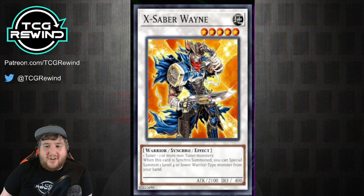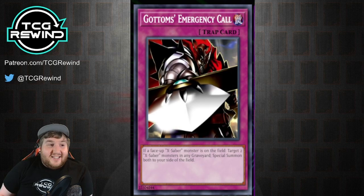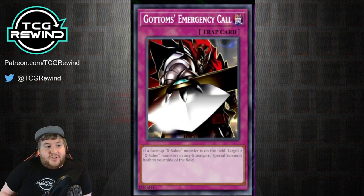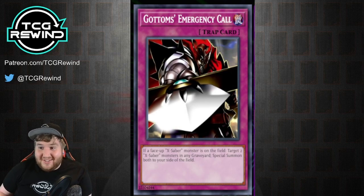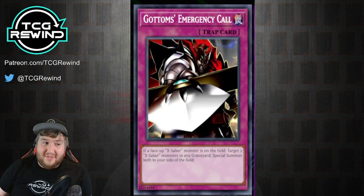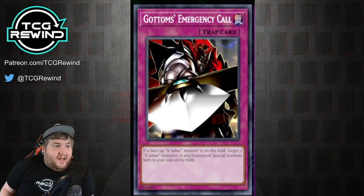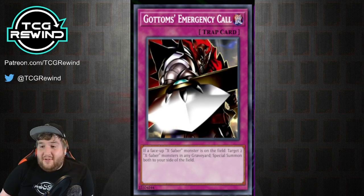The last card we need to talk about that you're typically going to see in builds is Gottoms' Emergency Call. This is an insanely powerful card — sometimes you'll even see people side this against X-Sabers. Its effect is: if a face-up X-Saber monster is on the field, target two X-Saber monsters in any graveyard and special summon both to your side of the field. This card goes really crazy in the mirror match because your opponent can chain it and target those same monsters if they're running it as well. You can even bring back your Synchro Monsters with it, since it doesn't need to be level four or lower.